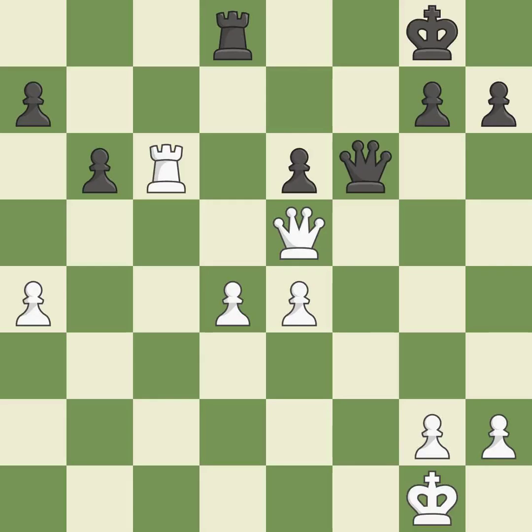This suggests exchanging items of equivalent value. This deters an assault on a pawn that is weak. This maintains the balance in material with a good trade. This is the only move that works. Backs off.